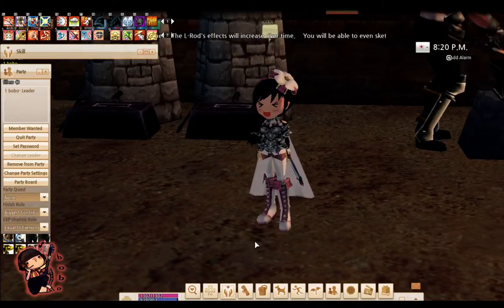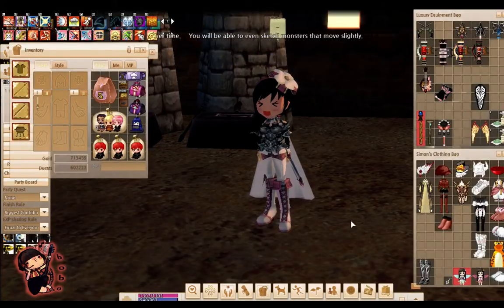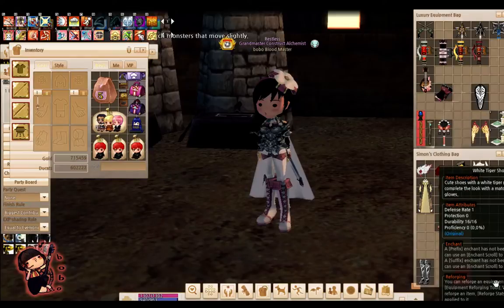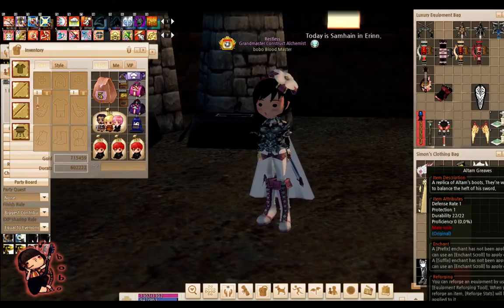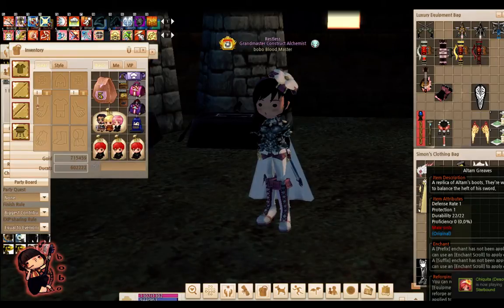For gear upgrading, the first thing people need to know is that each gear — your weapon, clothing, your armor — they all have something that says durability on it and proficiency. For durability, obviously everyone knows what durability is. The most common thing to see in the game is: if your durability runs low, make sure you repair your weapon or gears so you can equip them.